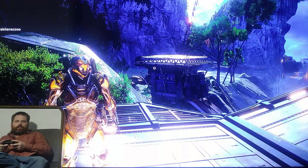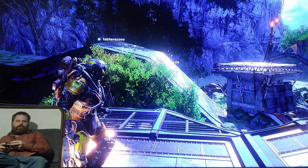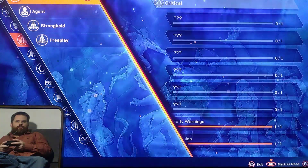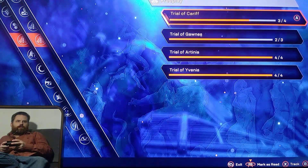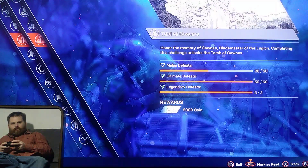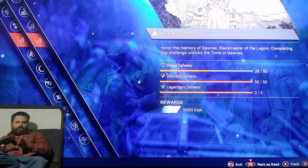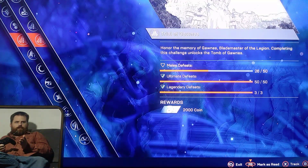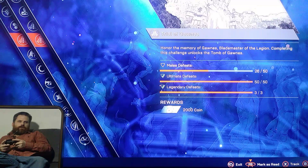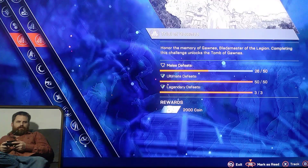Hi, welcome back to this YouTube channel. Today I'm playing some more Anthem and there's just one more thing I need to finish here for one of these free play missions to open the tomb. Here's the expedition free play — I've got two finished and I'm gonna work on this one, the Trail of Gone. It's almost done: ultimate defeats 50 out of 50, legendary defeats 3 out of 3, but the melee defeats — I have 26, so I need to kill 24 more enemies with melee. I'm gonna go ahead and do that.